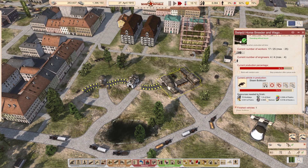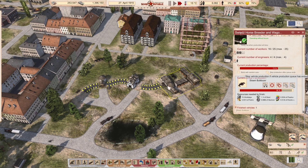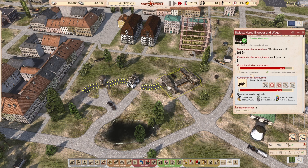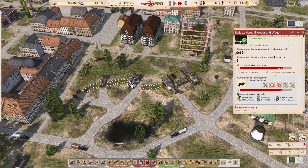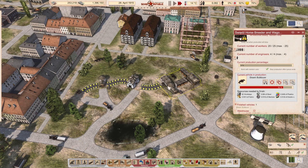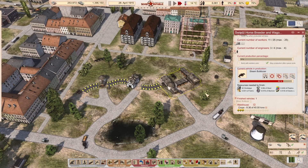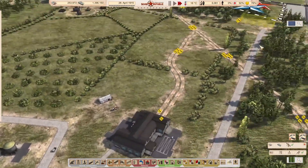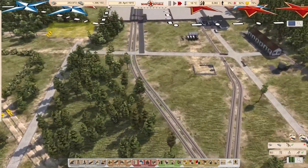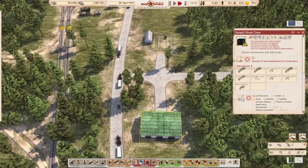We're going to keep building these things at the moment. One thing I didn't point out in the last part is that you can stop production without the queue stopping. Basically, by ticking this you're saying you want infinite production of bulldozers, which at the moment I do need, because I need the enhanced road capability to try and push things forward a bit.